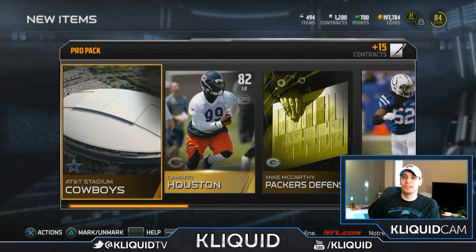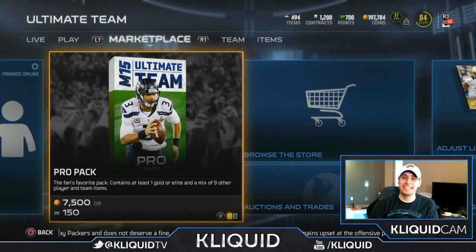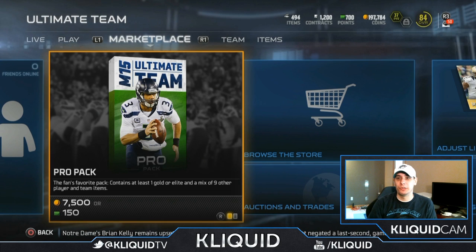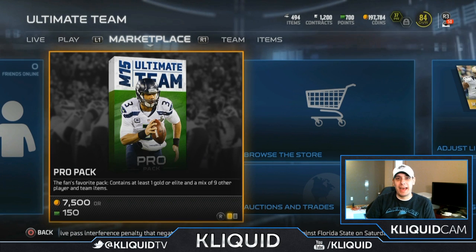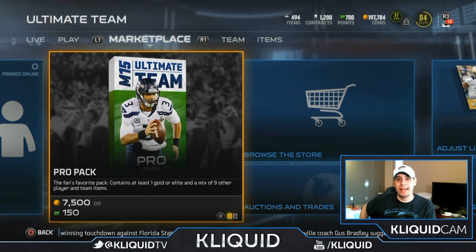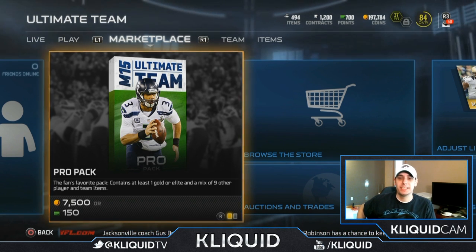Anyways guys, that is going to do it for today's pack opening video. I did fall under two hundred thousand coins now — this is why you don't open up packs. I did get a couple decent items in here, although I'm sure I lost coins overall since I spent like 82,500 or whatever it was on packs. Hopefully you guys have a little bit better luck than I do. It's been so rough lately, but I'm having a lot of fun playing. We're gonna be doing some more head-to-head season stuff over the next couple of days, so be on the lookout for that. Thank you guys so much for watching!